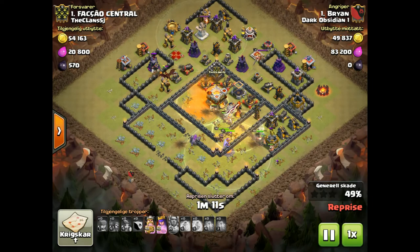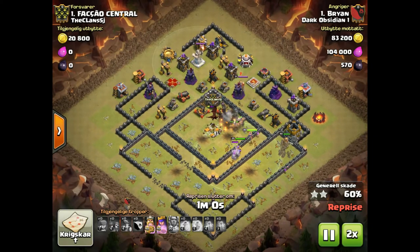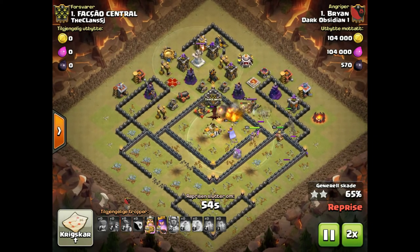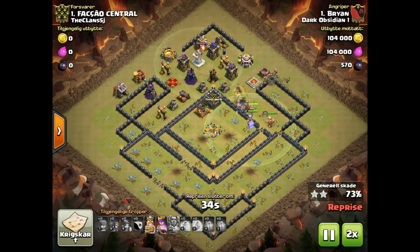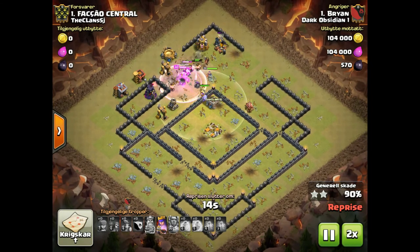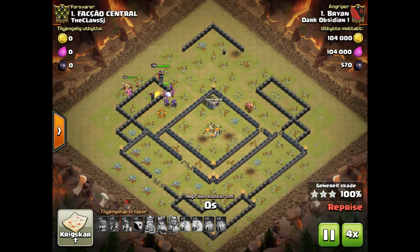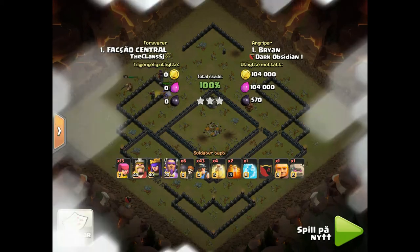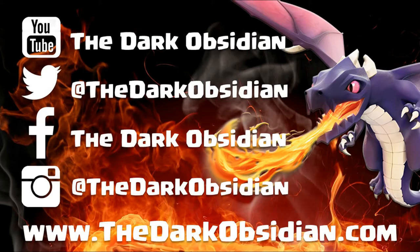It doesn't matter — he's still tearing through the base with no problem. There are wizard towers left and the dragon might take out some miners in the core, but the queen is going to take out the dragon. He still has enough miners left to clear through the rest of the base. He still has king ability and queen ability in reserve — there's nothing left this base can do to stop it. It's inevitable. Even that giant bomb isn't going to matter. They finish off the base — great job Brian. That's a wrap.